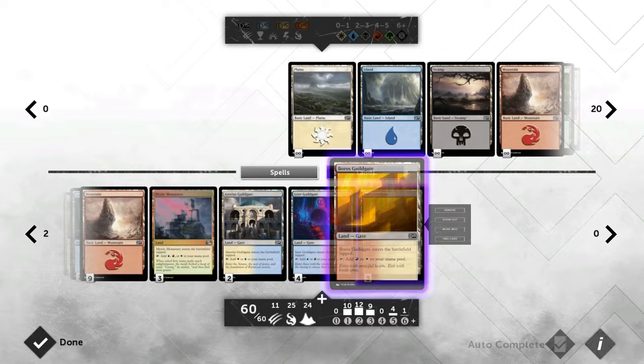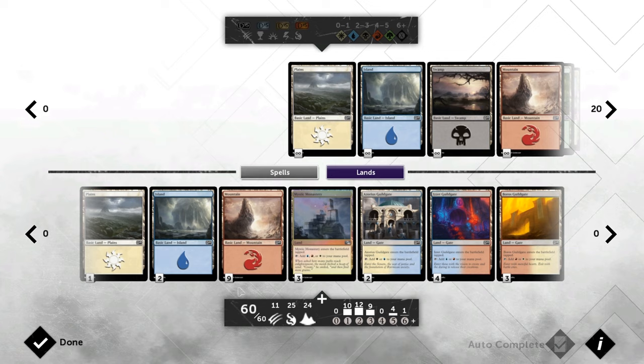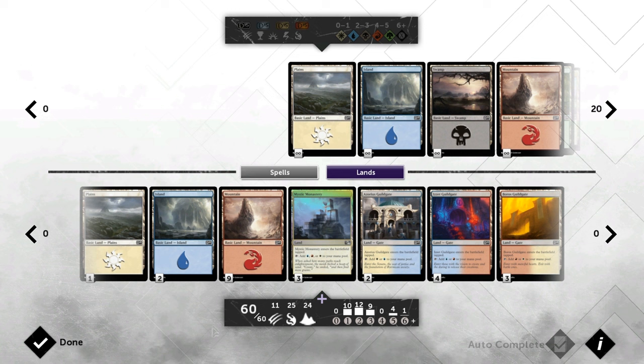The mana base runs three Boros Guildgate, the full amount of Izzet Guildgate, two Azorius Guildgate, and three Mystic Monastery — that's 12 tap lands which is a lot, but we are a more controlling deck and don't have to play our two-drop on turn two. We've got nine mountains, two islands, and one plains, so plenty of red sources to cast those double-red spells, and blue and white are just splash colors. Let's jump into some games and see how the deck does.